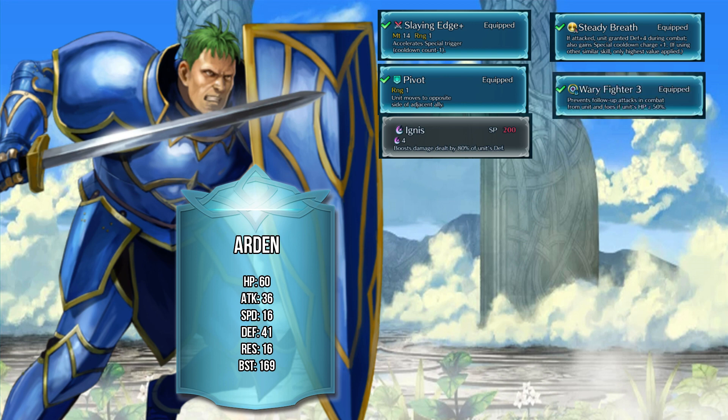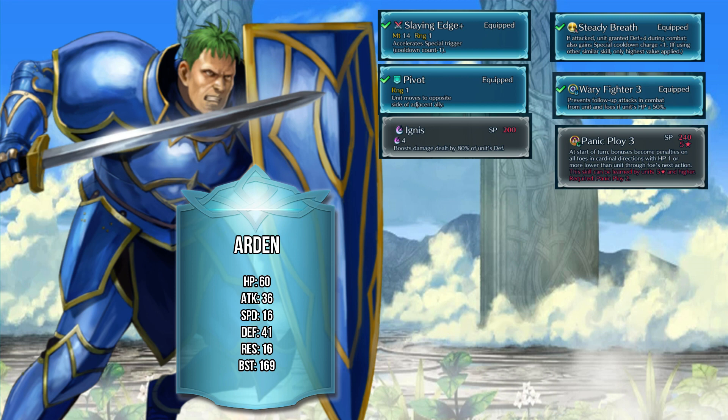From there you can give him something like Bonfire. It's a red Effie concept — basically he will not be doubled by units who should double him, making him more of a wall. C skills are really up to you; Panic Ploy is a good option, but a seal might be better here. The idea with this build is you're turning him into a powerful unit with quick cooldowns, able to proc Ignis or Bonfire off his 41 defense — 80% of that is going to absolutely obliterate any unit.